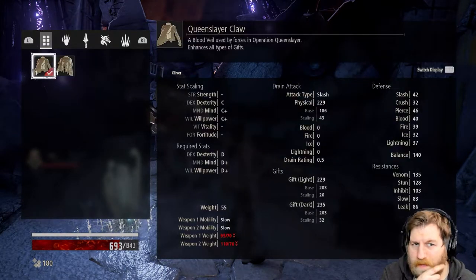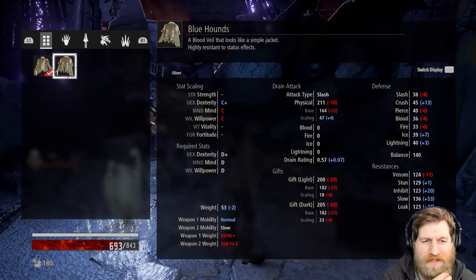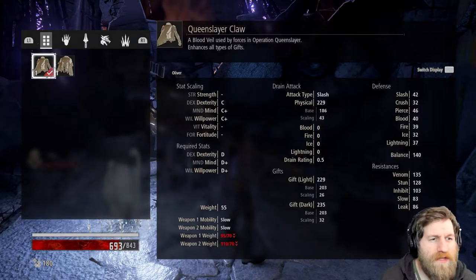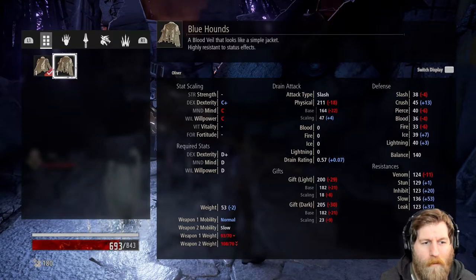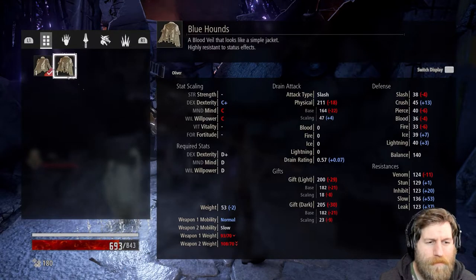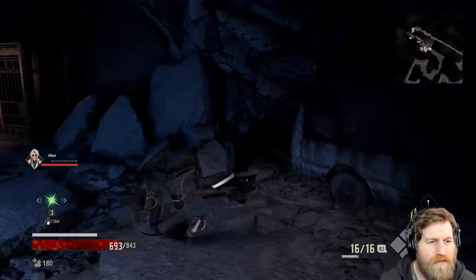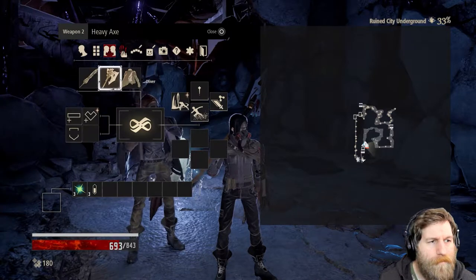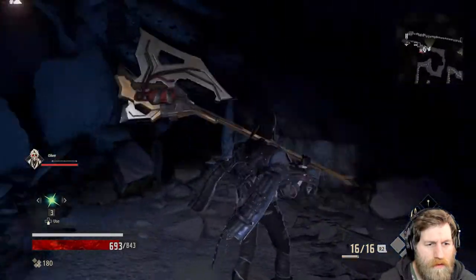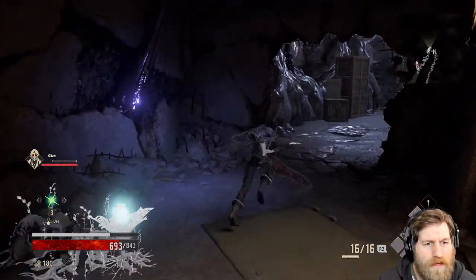And then your blood veil - I'm not too sure about these, but they change some stats when you equip them. We want to try and get something that's a bit more strength heavy, but we haven't got anything with that yet. But if we switch to this one then it changes our mobility. Currently we've got this slow roll. If we put this one on - the Blue Hounds - it takes our weapon one up to normal. This one's still slow, this one's normal so it's a quicker roll. Let's carry on with this.